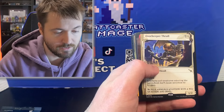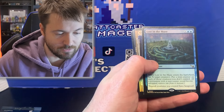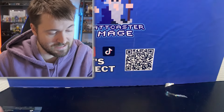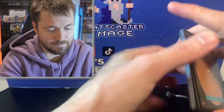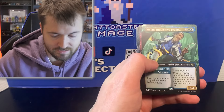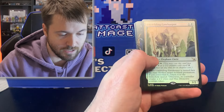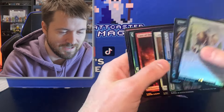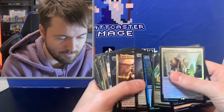We have Cryptex there with a Doorkeeper Thrull. Nelly Borka, Impulsive Accuser. Illicit Masquerade. And then we have Lost in the Maze. We haven't seen a pack with two surveil lands, so I don't know if we're going to hit six, unfortunately. But we'll see if we have any last-pack magic. We have Lazov, Wearer of Faces. And then we have Kellen, Inquisitive Prodigy with a show-stopping surprise and a Cryptex, with an Unyielding Gatekeeper. And that means we didn't get it. Let's see quickly how many we got.